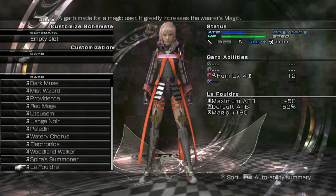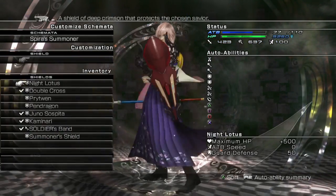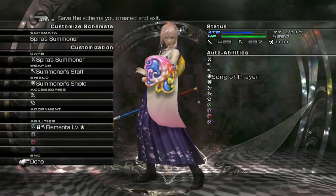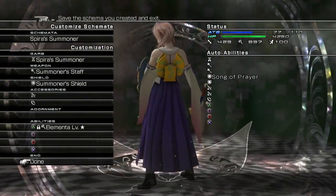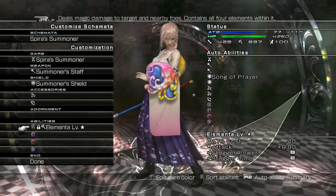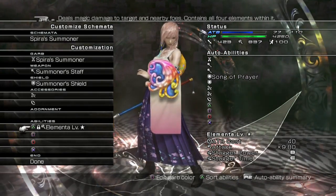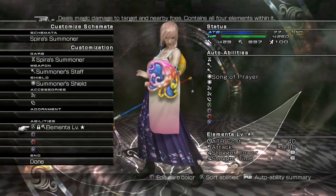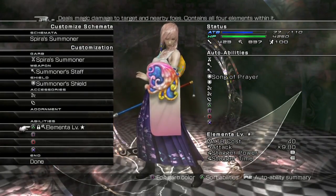Yuna looks the same so we don't really need to change her around. Sphere is Summoner — that's what it is. And then we get Summoner's Staff and Summoner's Shield. This is extremely accurate. You're welcome to Final Fantasy X-2. Except for the boots. The boots might have been the same. Elementa — Elementa level star. It does every element — magic damage to target and nearby foes, contains all four elements. That sounds really, really good.